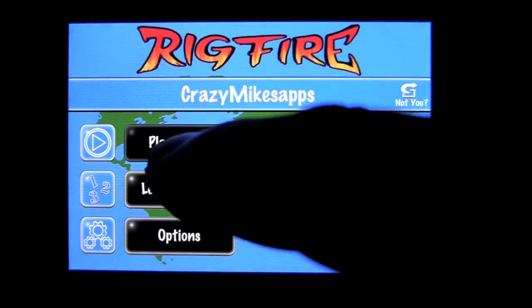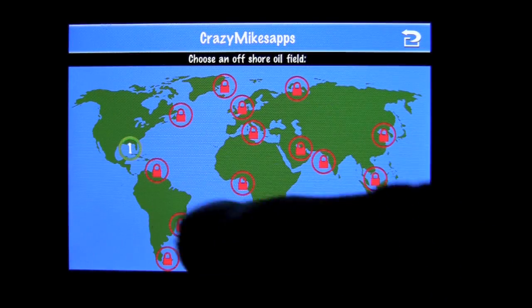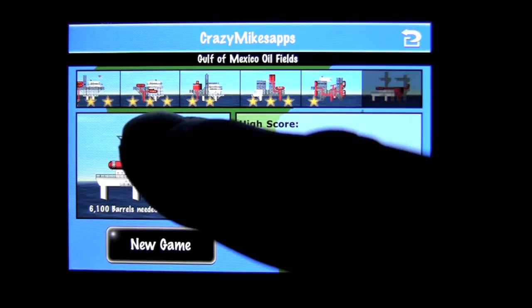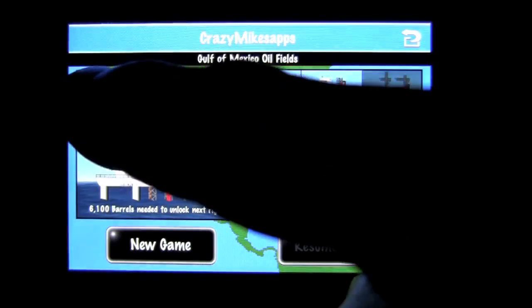The oil rigs are all different. You can see those are the 15 different oil fields. Each field has a number of levels or unique rig gameplay. It's one to three star — if you don't get one star, you don't finish it and unlock the next one. That's where I'm at.